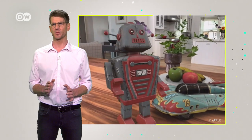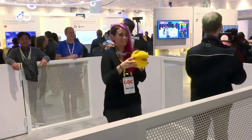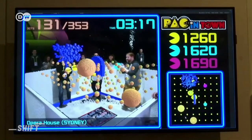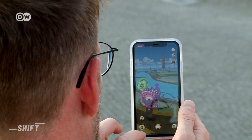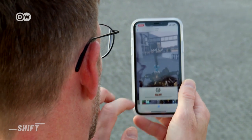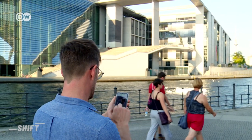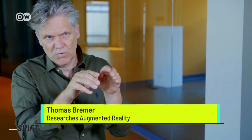But how does augmented reality work on a smartphone? Cameras, sensors, and GPS tracking units — these elements make smartphones ideal for playing location-based games. The camera takes in an environment which is then analyzed and processed by an app. Newer smartphones also have special infrared cameras called depth sensors. They measure the world, and thanks to these measurements, a phone can locate exactly where it is in a real-life environment.